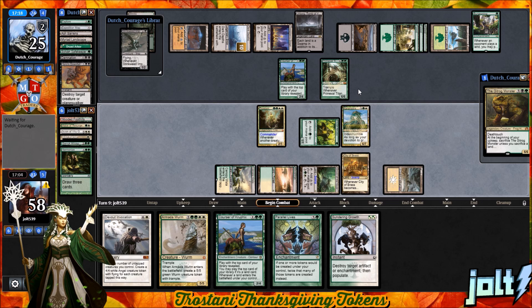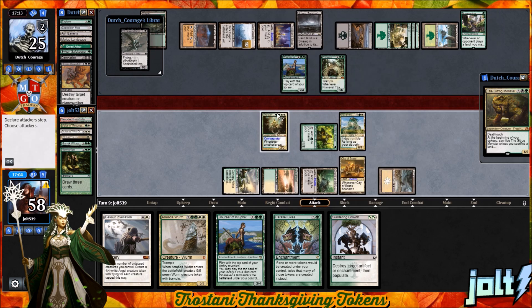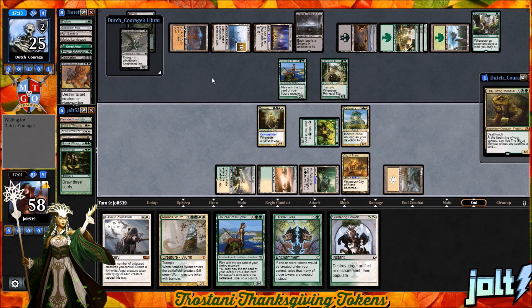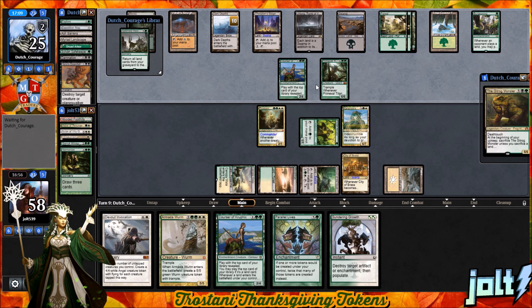They do have Primeval Titan swinging in. Good thing we got Karametra down because that's a 6/6 and we have a 6/7 over here because we do have devotion online. If they go for Languish, it's going to turn off devotion — we're looking at 1, 2, 3, 4, 5, 6, 7. If they end up going for Languish, it takes care of their Courser but turns Devotion off on Karametra, letting them swing in with Primeval Titan. Our opponent has a Splendid Reclamation on top.